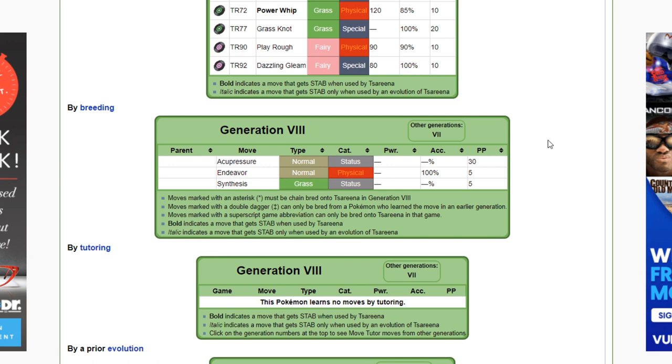As far as egg moves go, Tsareena does not have the most diverse set of egg moves — she only gets three this generation. First is Acupressure: if you want to try setting up in singles, Acupressure will raise one of your stats randomly by two stages. You also get access to Endeavor, which is a move that will set your opponent to whatever HP you're currently at.